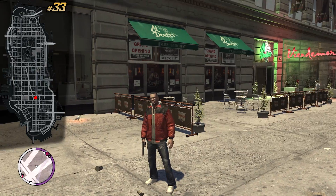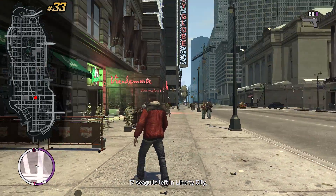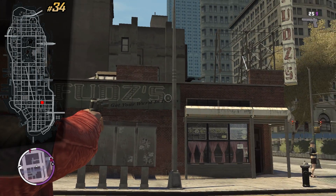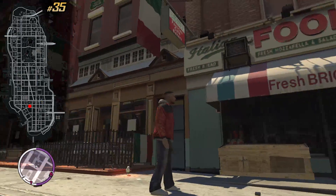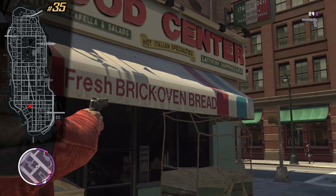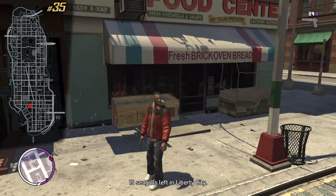This one is on the ground right next to Aldente's, which is a restaurant. Pretty close by we can see a Pisswasser billboard and the Foodzist sign — on top of the sign is the next seagull. In Little Italy we can see a bunch of restaurants but look for Food Center and Fresh Brick Oven Bread — on the ground in front of it is the next one.